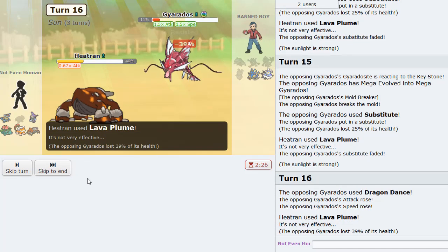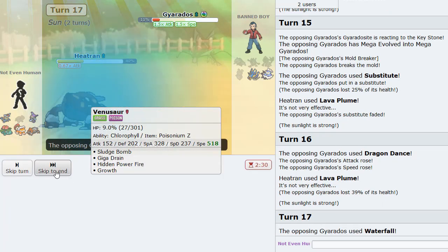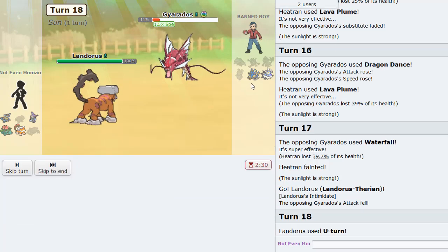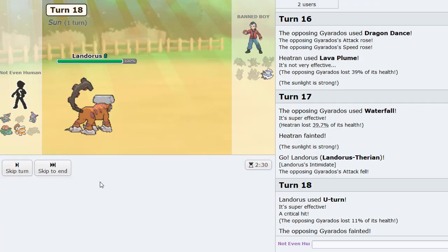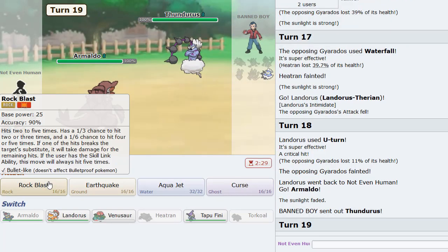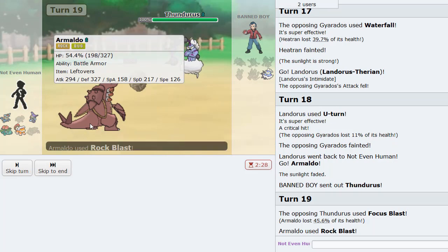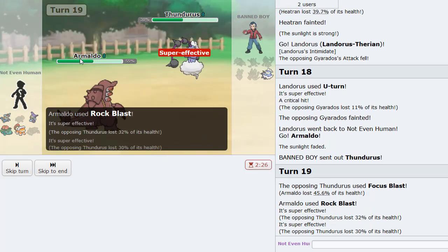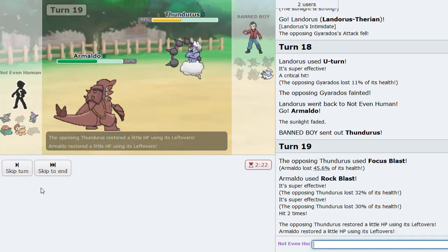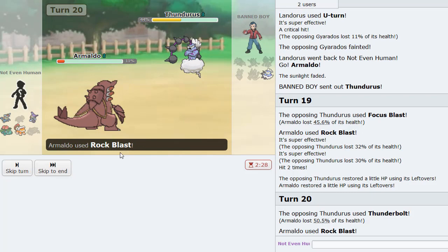We still have our Scarfed Lando-T which we can U-turn into Armaldo with and simply click Rock Blast. Oh, that's not even enough. But Chinese EV spreads come through — that's the SpDef that we have, allowing us not to get OHKO'd by Thunderbolt or Focus Blast. Oh, I missed.